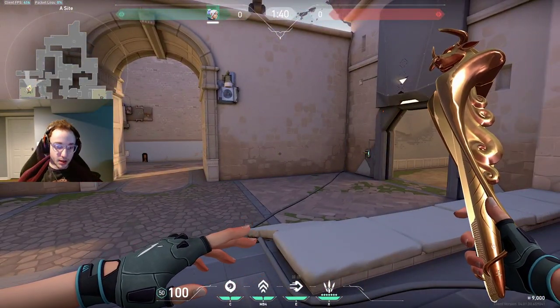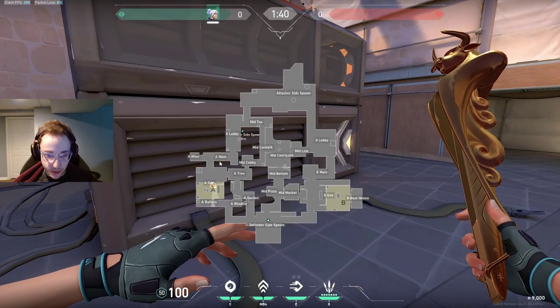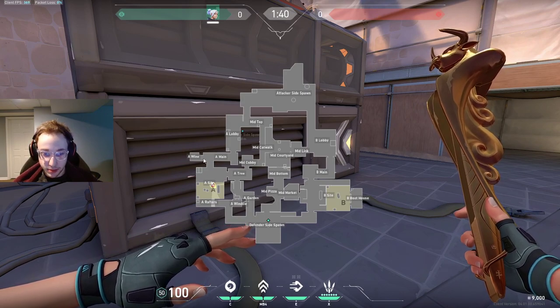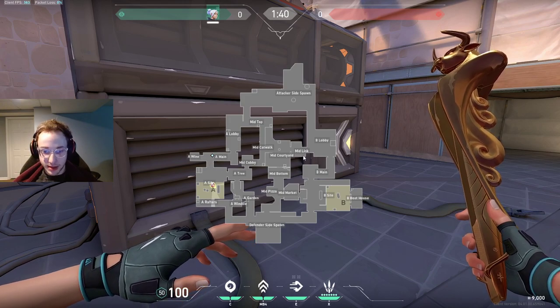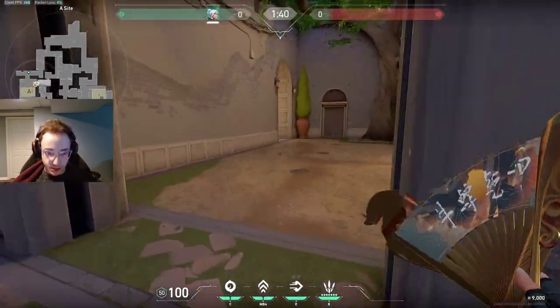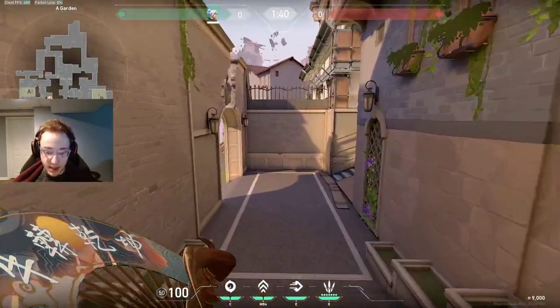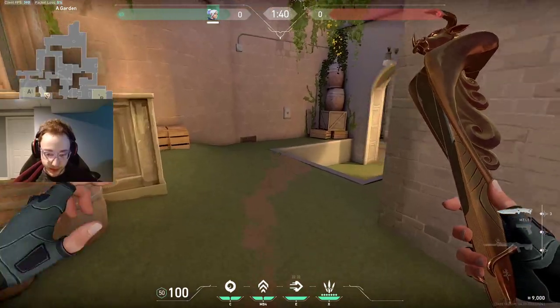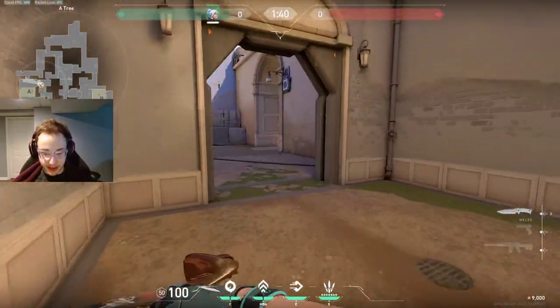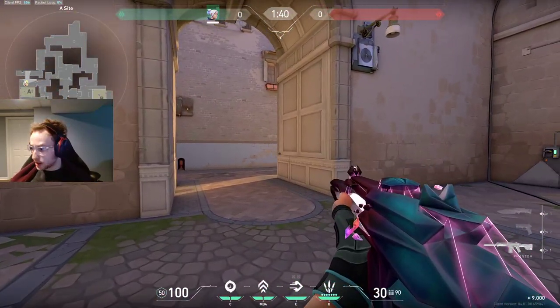This is a big thing as a duelist especially — you need to predict where the enemy is going at the start of the round. From spawn we have choices: A-main, Cat, mid, or B. If you predict completely wrong, that's okay, but you need to rotate fast. If you go A-main and they're actually coming B, you need to get ready to rotate as soon as possible. Especially as a duelist, predicting where they're going to go on defense is an important thing that I want to emphasize.